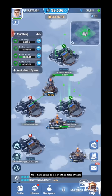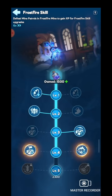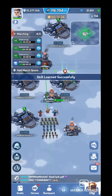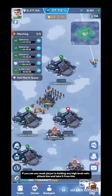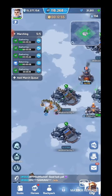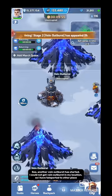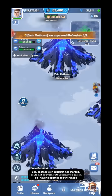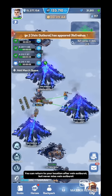I am going to do another fake attack — don't use a hero and attack. I got points because I was defeated. I have unlocked gathering efficiency so I can get more points. If you see any weak player holding a high-level vein, attack him and take it from him. This is how you can keep winning battles so no other opponent can gather near you. Another vein outburst has started. I could not get vein outburst in my location, so I have teleported to another place. If you don't get a vein outburst in your location, don't hesitate to change your location. You can return after the vein outburst, but never miss vein outburst.